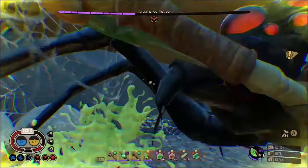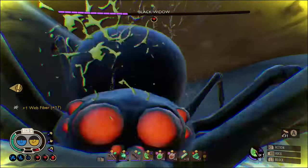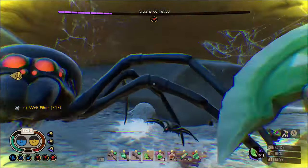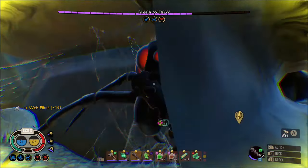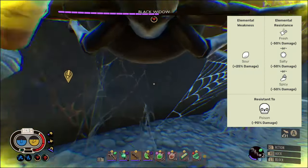She was already near impossible to beat, and now somehow they've made her even more difficult. The Black Widow used to have no weaknesses and a whole list of resistances, but now she has a weakness — sour — and only three resistances.